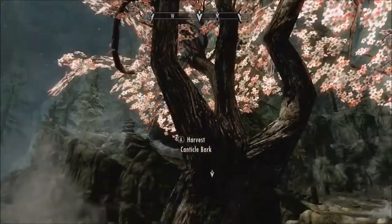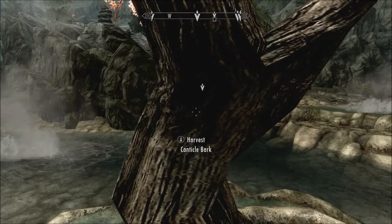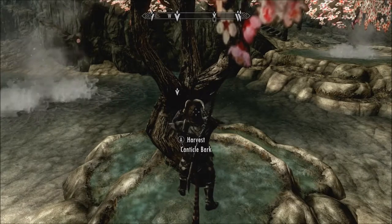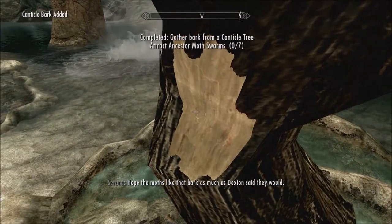Now all we need to do is track down one of those canticle trees — canticle trees — which would be any of the three nearby, I guess. You could probably go with the nearby one here because everything else is further up. Oh, this is a pretty tree though. Harvest canticle bark — just a little bit. There we go.